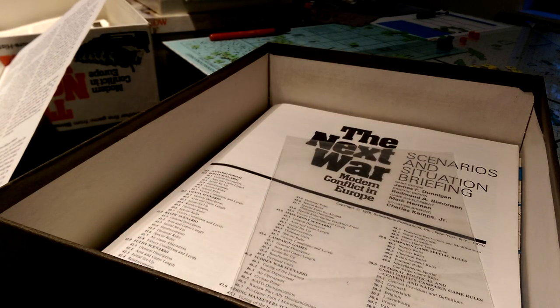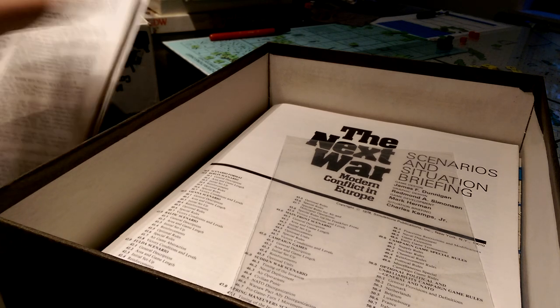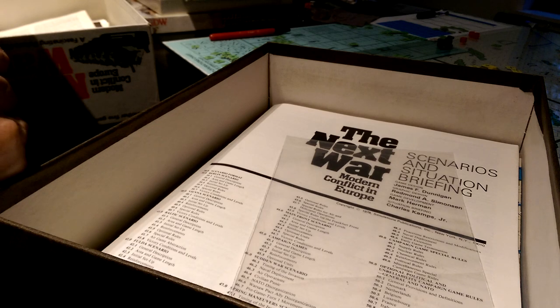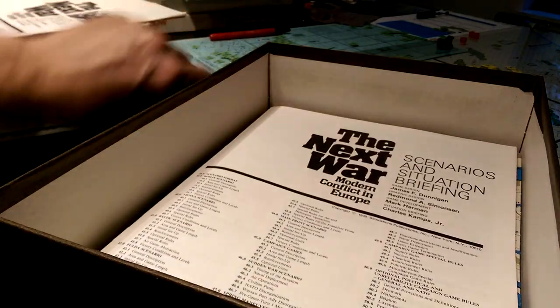We've got your densely packed three-column rulebook, which is a whopping 32 pages, including operational rules and optional rules — so it's 28 pages of rules for the rulebook.